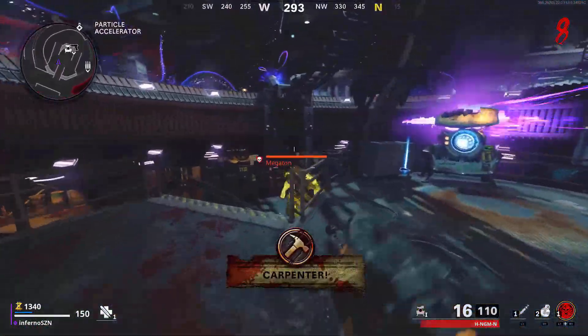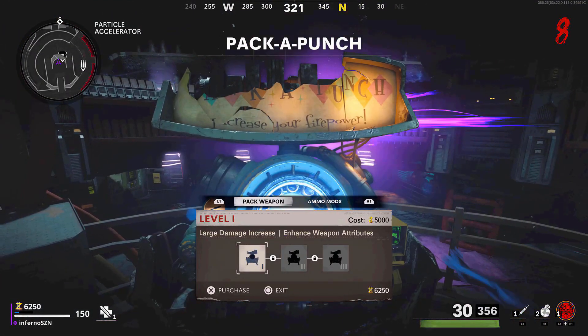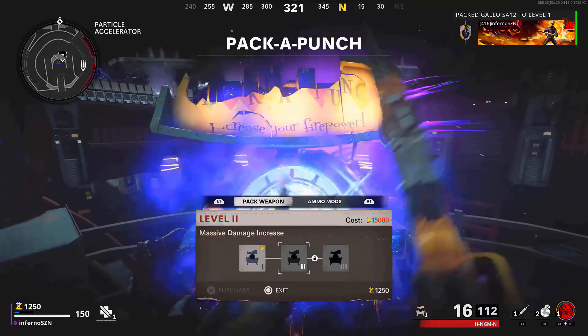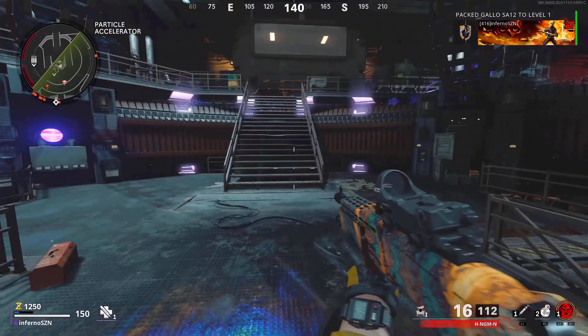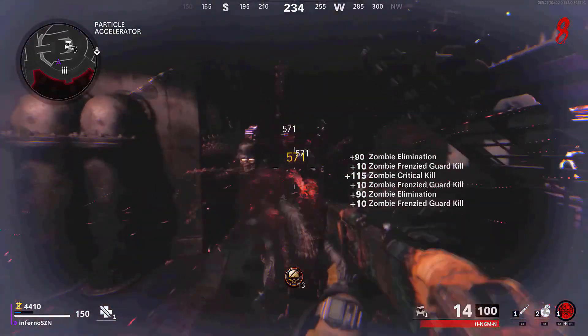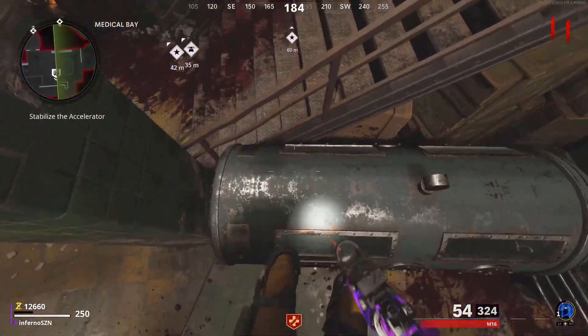In slow motion: go to the Pack-a-Punch machine, hold square about halfway, then quickly switch to your other weapon. The weapon you're holding before you enter is the weapon you're going to be duplicating. You can Pack-a-Punch the duplicated weapon, give it an ammo mod — you can do whatever you want with it.